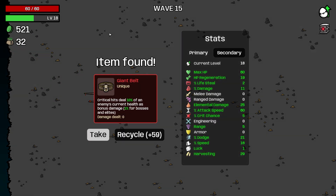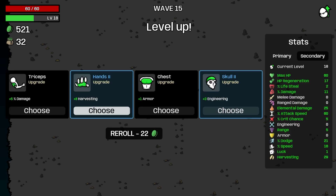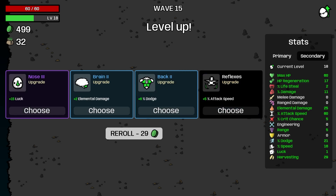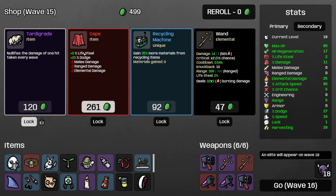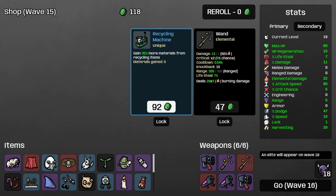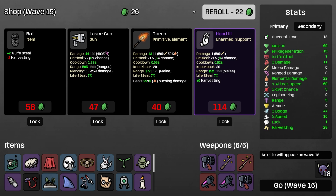Critical hits deal 10% of enemies' current health as bonus damage, 1% for bosses - we'll take it. We need crit then, so we're going to roll. We can take the luck or the dodge - I'm going to take the dodge. Lifesteal, dodge, melee damage, range damage - I think we take this as well, extra dodge. The dodge is big. Take you, then we get the free roll.